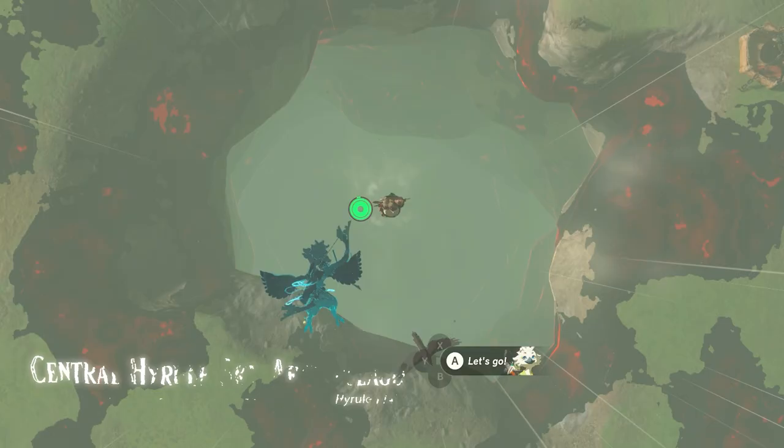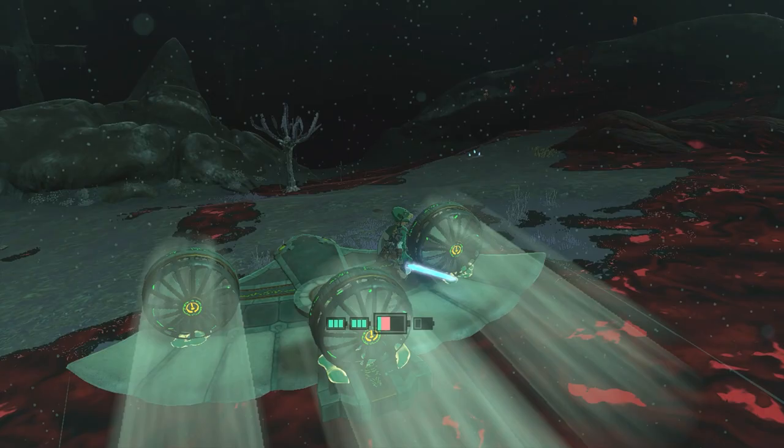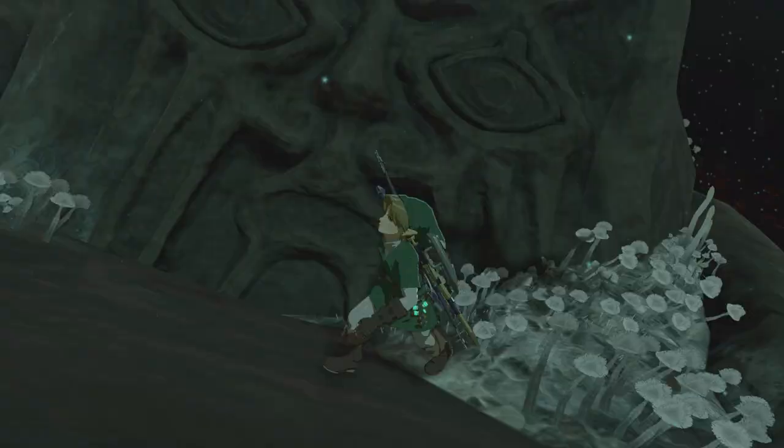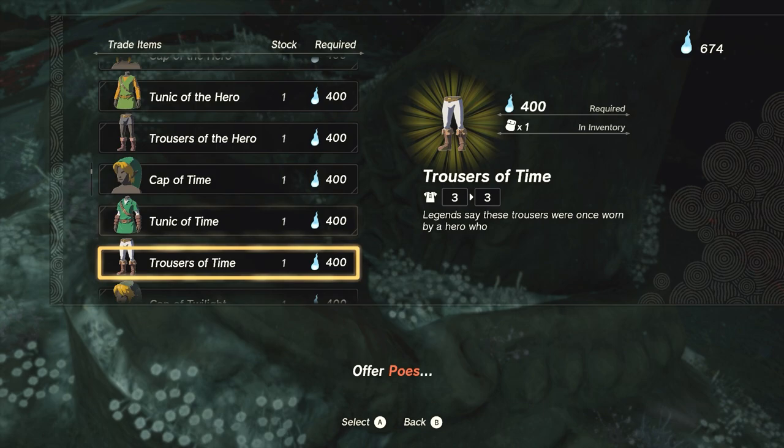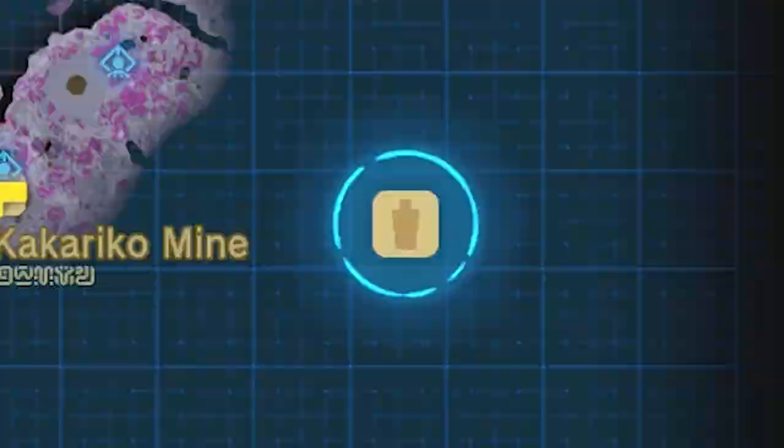The first location marked on the map is the easiest one to get to. Enter the depths through Hyrule Fields Chasm and follow the map to the statue — it'll be situated on some rocks. Once you've arrived, speak to it and you'll see more items are available for purchase in the inventory. However, you still won't be able to purchase the entire tunic.